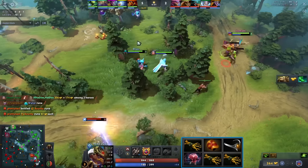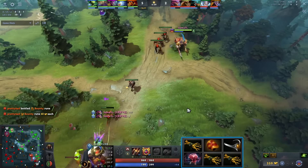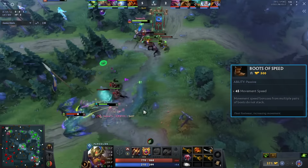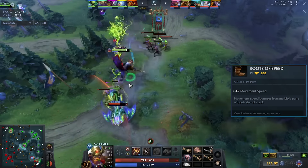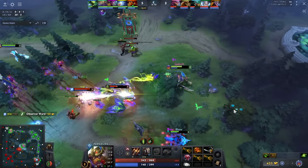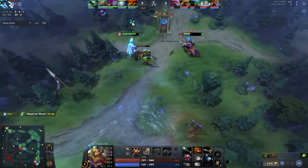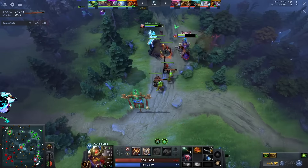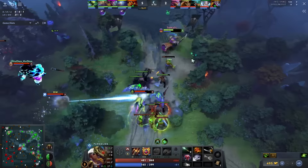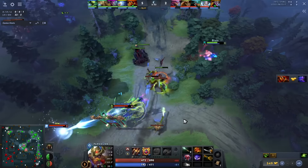Typically against Viper you'd want to pick up boots as soon as possible to run away from the poison, but Amar goes in for another double jump. He had to back off — six stacks of poison, which is one of the recent buffs to Viper. Amar just doesn't prioritize boots here, just buying stats, seemingly relying on his good positioning and aggro management.